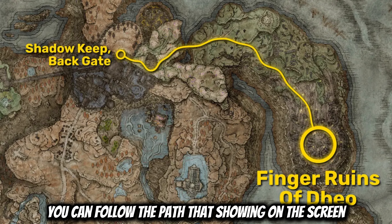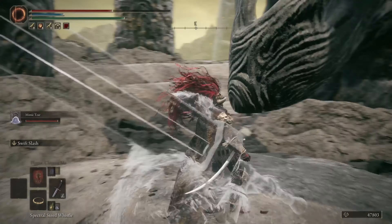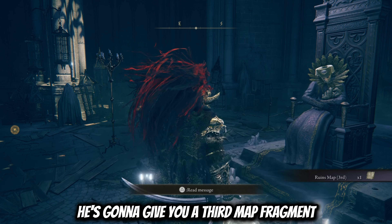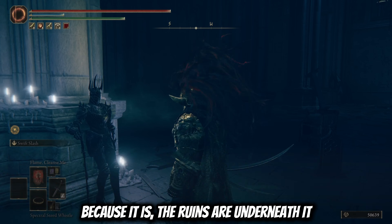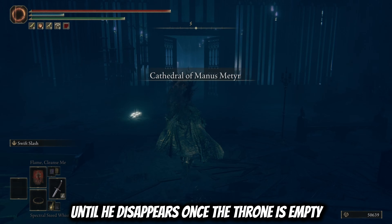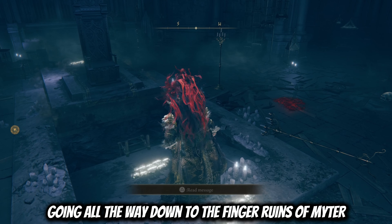You're going to need this gesture when you go back to the back gate because there's going to be a statue on the room on your right that's only going to move to the side to reveal a path if you use this gesture. From this hidden path, you can follow the path all the way to the Finger Ruins of Dio where you're going to have to ring another bell like you did before. Now when you talk to Count Ymir again, he's going to give you a third map fragment that looks just like Manus Metr because it is — the ruins are underneath it. Exhaust your dialogue with Count Ymir and then keep going to the site of grace until he disappears. Once the throne is empty, go up to it and interact with it — it's going to move to the side and reveal a ladder going all the way down to the Finger Ruins of Metr.